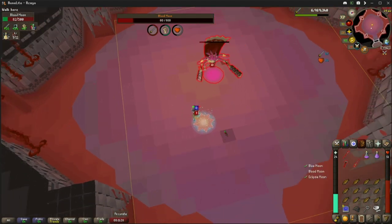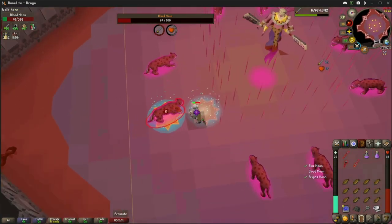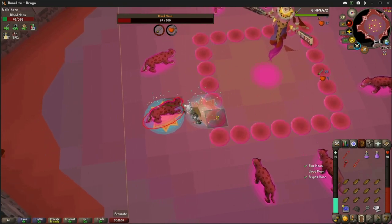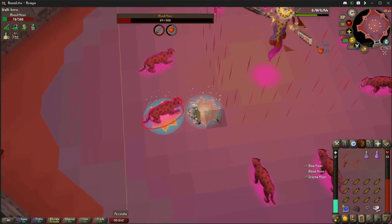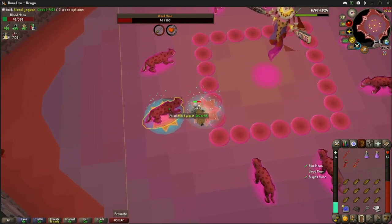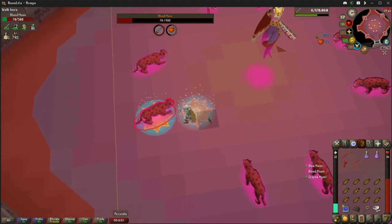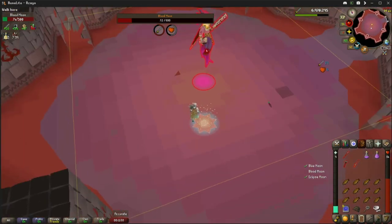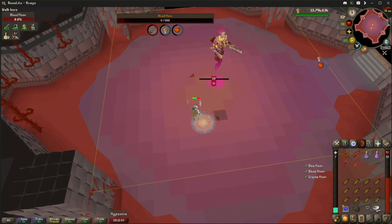Going through another phase — highlighted jaguar, attack him. When he spawns his blood spot, just before it disappears step on it. You can time it by the sound effect — when the sound effect stops, step on it. Then click back on the jaguar, back to the highlighted tile. Finish him off with the spec — boom, done.